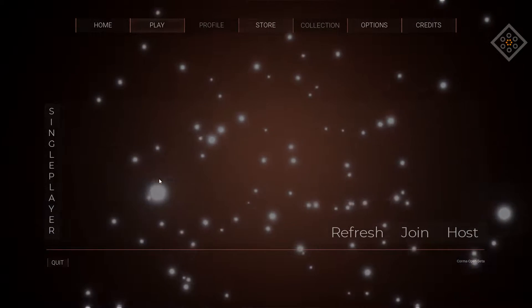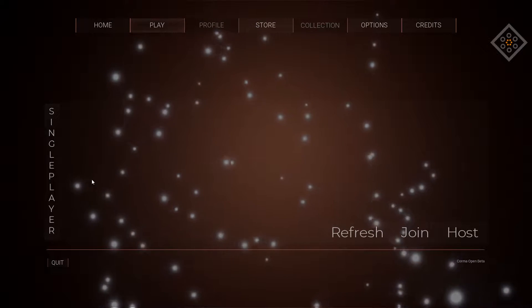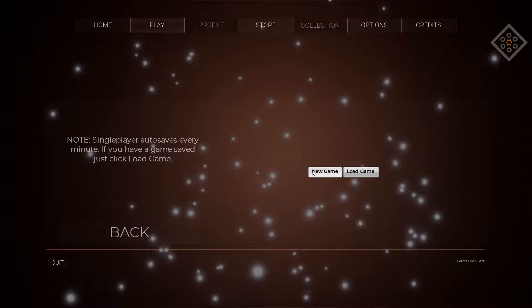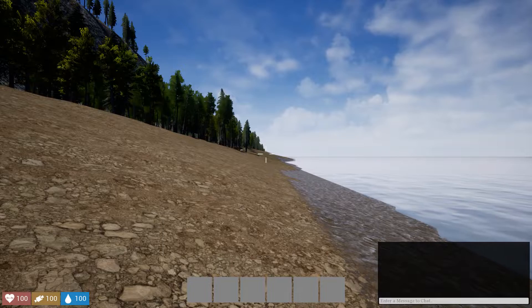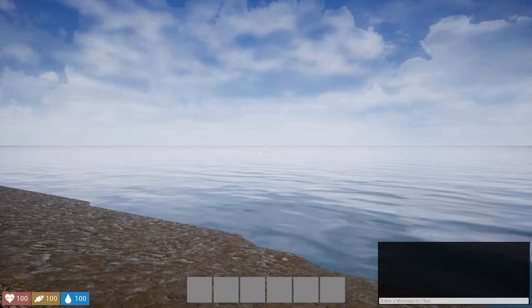It looks like we can join or host a server, but hitting refresh doesn't show any people online, so let's go into a single player game. I haven't played this before, so we'll just hit new game. It says single player auto-saves every minute. I assume it's loading now. Here we go — we start on a beach in this game, unlike starting in a camp in World of Zombies last night.